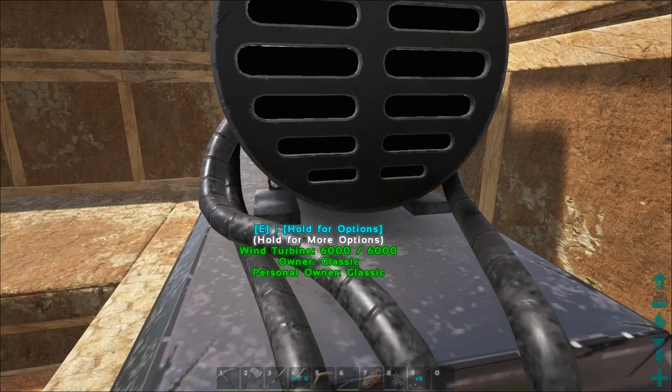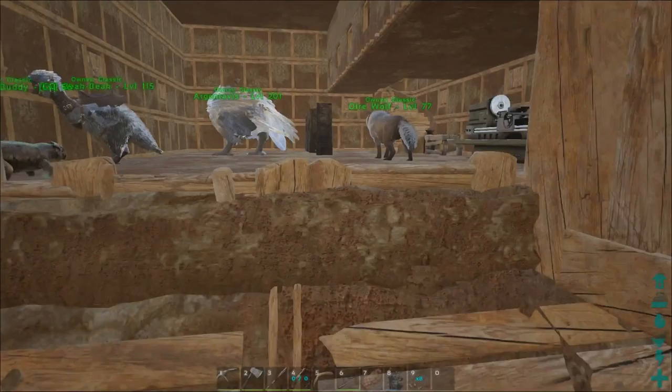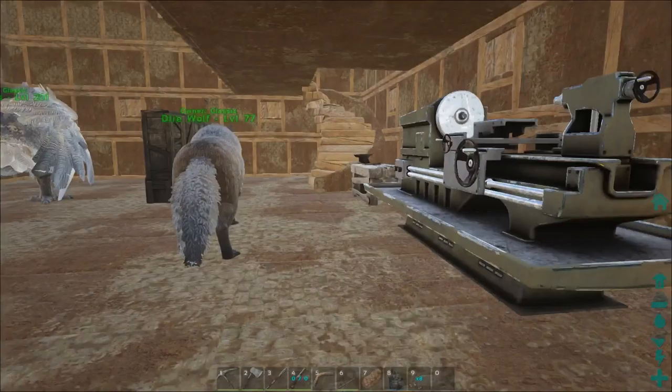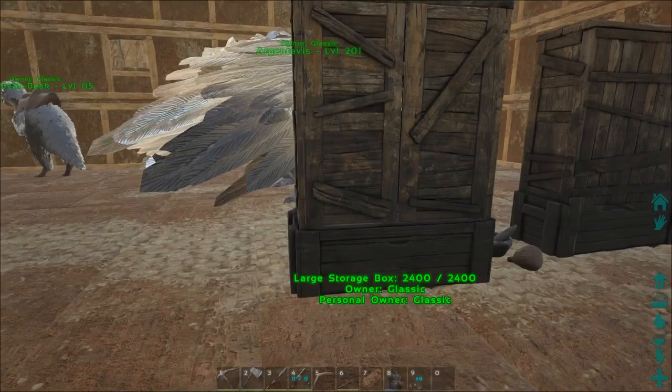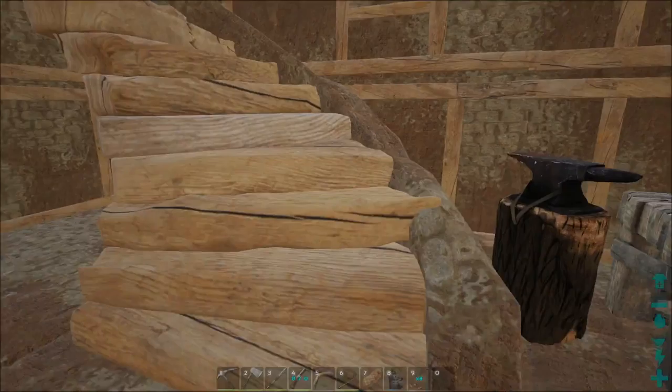Let's take a look at the wind turbine — it actually generates electricity, which is awesome. Inside, check out these adobe doors — ridiculously thick, must be why they trap the heat. We've got a couple furnaces going, an industrial fabricator, a smithy with storage, and a mortar and pestle we've been cranking out with like crazy. I've also got a ghillie suit.